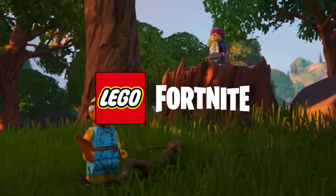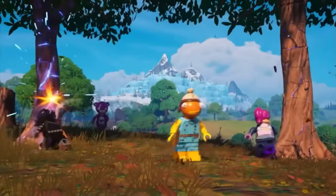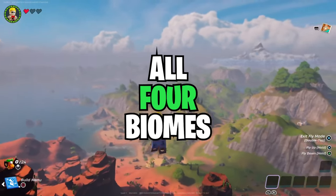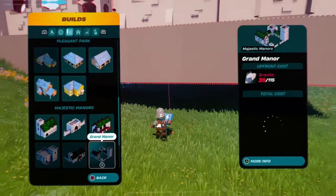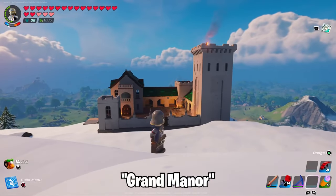Surprisingly, there are a lot of parts of LEGO Fortnite to explore hiding just under the surface. One of your first missions can be building a level 10 village in all four biomes. This will unlock tons more of the blueprint buildings, which include the impressive Grand Palace and the huge Grand Manor.